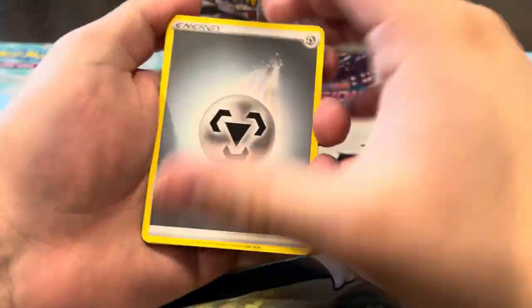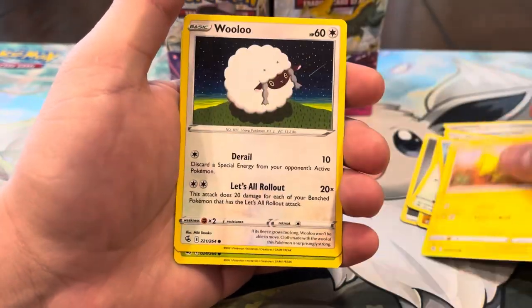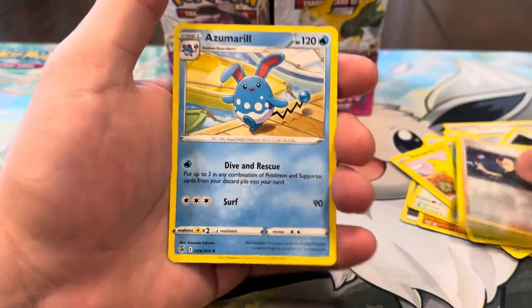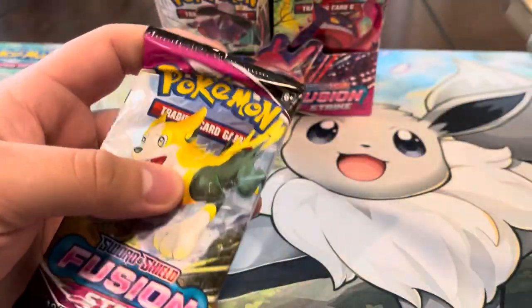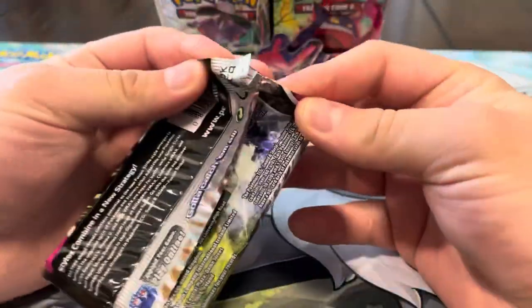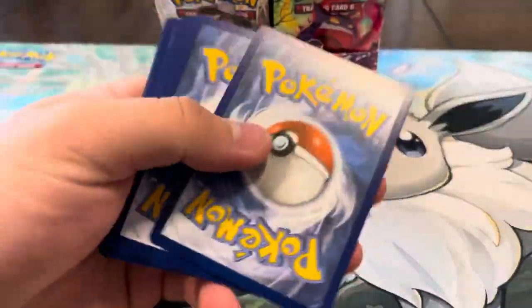Beware of this hit I'm about to pull — Luvdisc, Meowth, Marowak, Heliolisk, Wooloo, Gossifleur, Sydney reverse, and an Azumarill regular rare. Nothing crazy out of that one. I'll even take the Sandaconda alt to be honest — I really like that one. We still need it, so we'll take it all day.